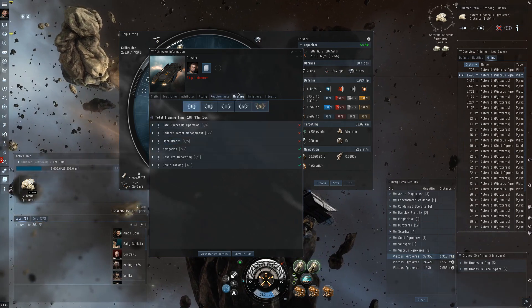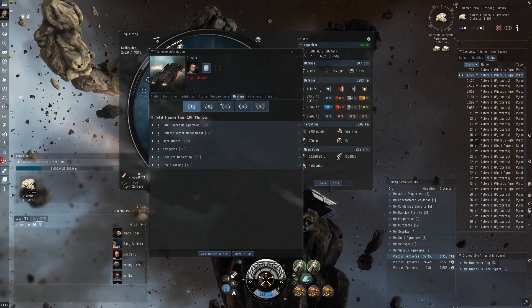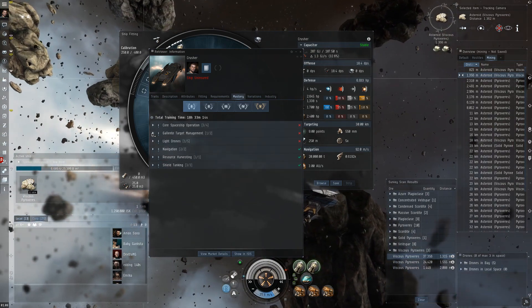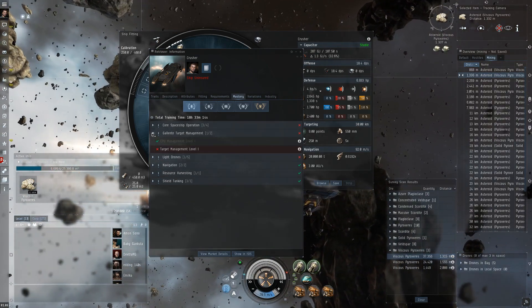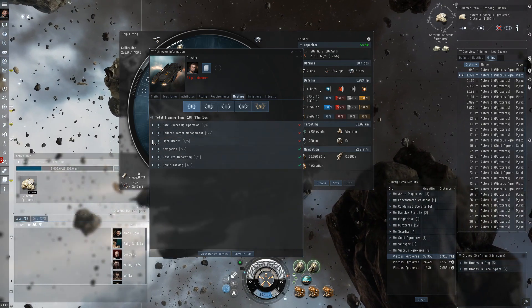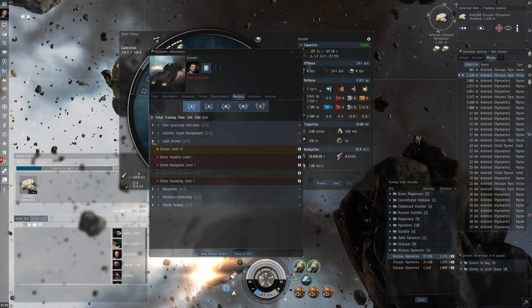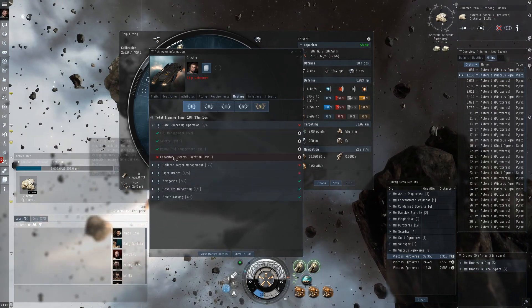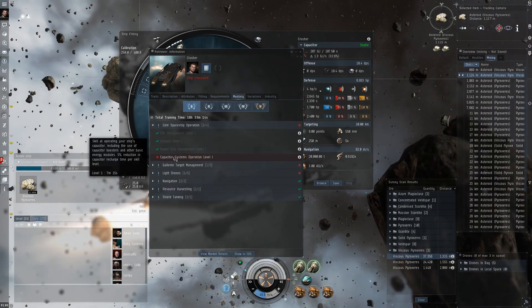Besides that, if you're curious about what else to train, you can look in the mastery tab to see the skills that are recommended for the Retriever. Another slight issue with this fit is a relative lack of capacitor. There's enough capacitor juice to go around, but you will hear the alarm go off every time the two strip miners reactivate. So you shouldn't simultaneously run the afterburner and mine at the same time.